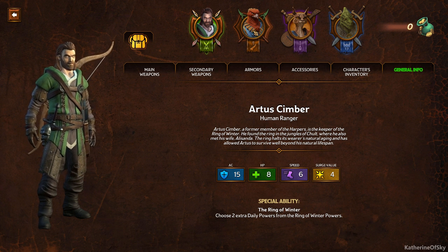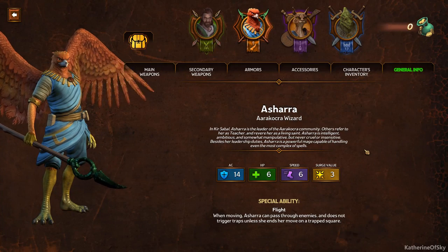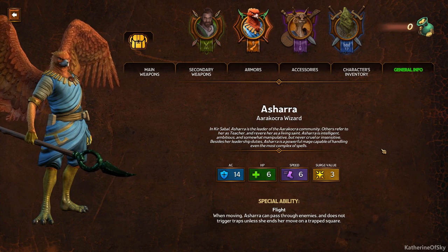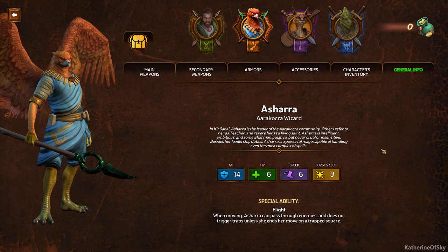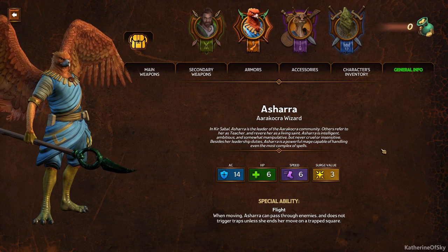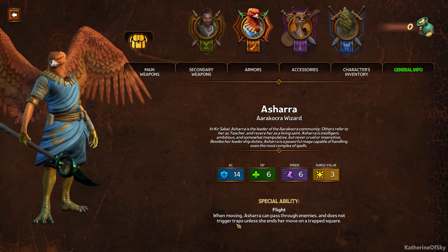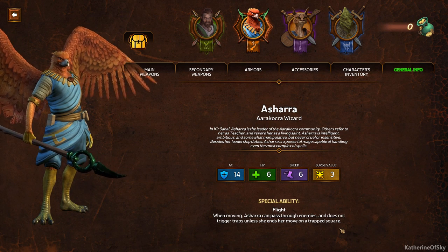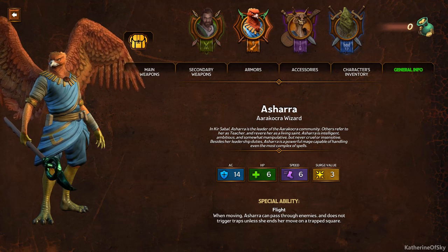Next we have Ashara, an Aarakocra wizard. In Kirsabal, Ashara is the leader of the Aarakocra community. Others refer to her as teacher and revere her as a living saint. She is intelligent, ambitious and somewhat manipulative, but never cruel or insensitive. Besides her leadership duties, Ashara is a powerful mage capable of handling even the most complex spells. Her special ability is flight — when moving, Ashara can pass through enemies and does not trigger traps unless she ends her move on a trapped square.